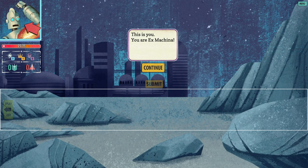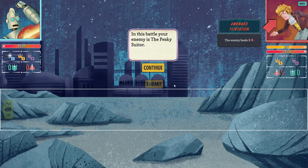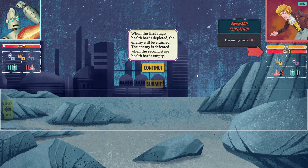This is you — you are Ex Machina. This is your health bar, 25 out of 25. Don't let it reach zero. You can see your energy, boons, and hexes here. Here's our enemy: the awkward flirtation — the pesky suitor. The enemy has two health bars: the first stage health bar, and when it's depleted the enemy is stunned. The enemy is defeated when the second stage health bar is empty.